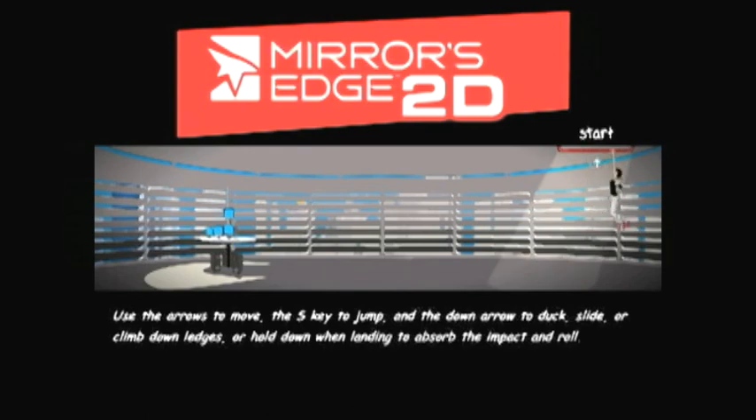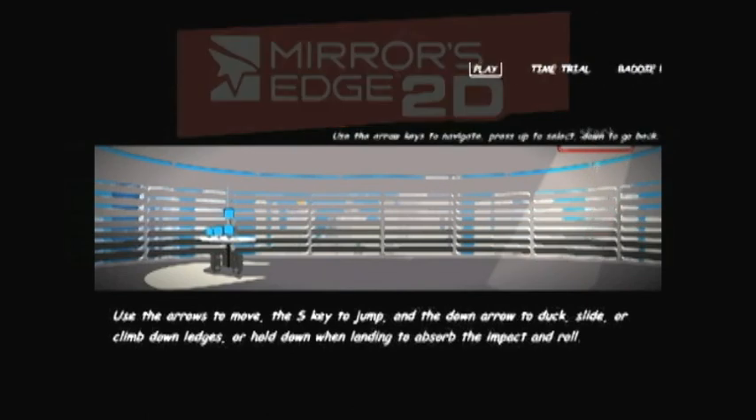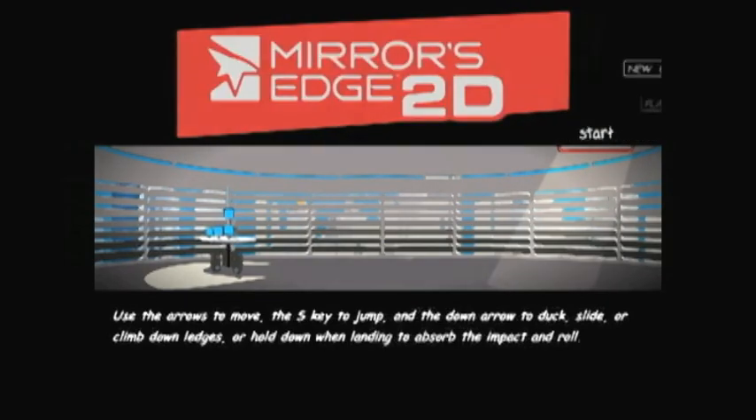When we load the game we appear to be in some kind of office area. We can move the character around the screen and learn the controls here. After messing about a little bit we can jump up on the right-hand side or click to access the menu area and begin a new game.